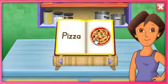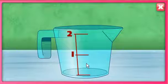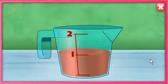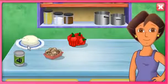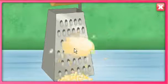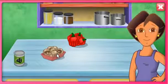Pizza! First we need the tomato sauce — la salsa de tomate. Click on the sauce to pick it up. Click the number one on the measuring cup to fill it with sauce. Now find the cheese — el queso. Move your mouse up and down to grate the cheese.